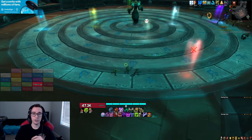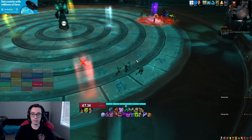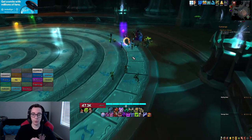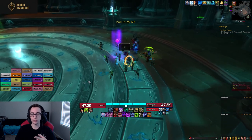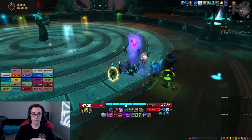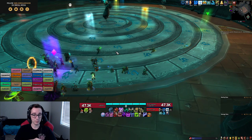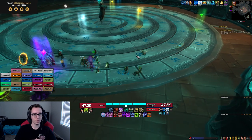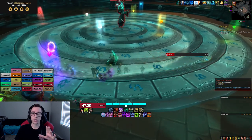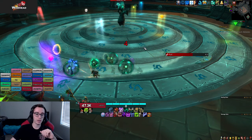Hello everyone, Hyper here. In today's video I wanted to go over the three bosses that we tested last week on the PTR for Heroic Sanctum of Domination, which were Faith Scribe, Remnant of Ner'zul, and Soul Render Dormazain. These three bosses are all mid-raid bosses. Faith Scribe is the third to last boss, so we're expecting it to be fairly difficult on mythic specifically, but today I'm only going to talk about heroic and how the fights work.